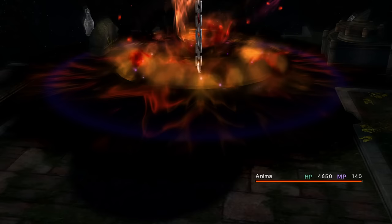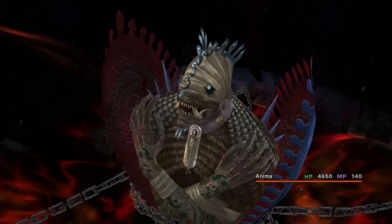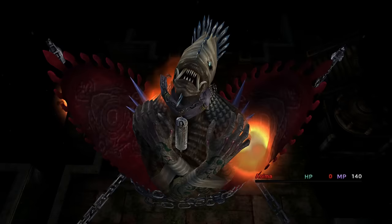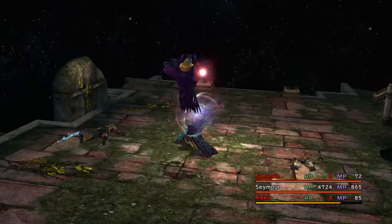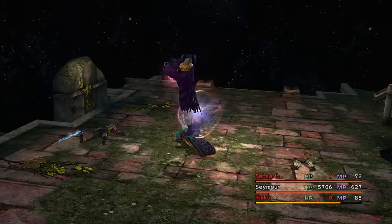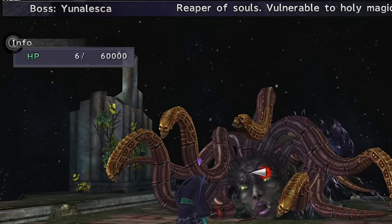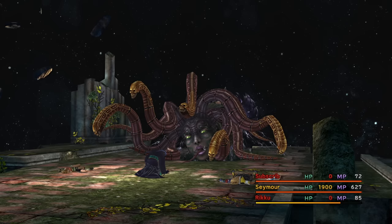Guess I gotta try Anima, but because I've not really leveled Yuna, Anima is still horribly weak and dies too soon — meaning I die to Megadeath again. It's okay, I have an idea. Using some of the level 4 keys we got previously, I get Auto-Life and use that. It does indeed revive me through the Megadeaths, including Yunalesca's last-ditch effort to murder me when she has just 6 HP left. Seriously, how on earth does she have the energy to still cast that with just 6 HP?